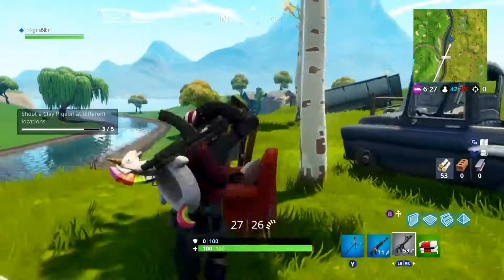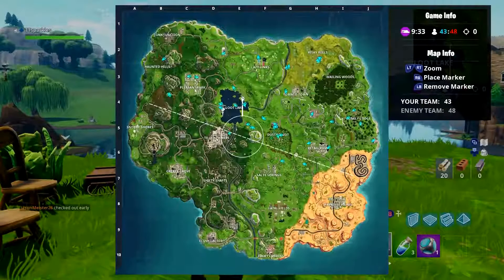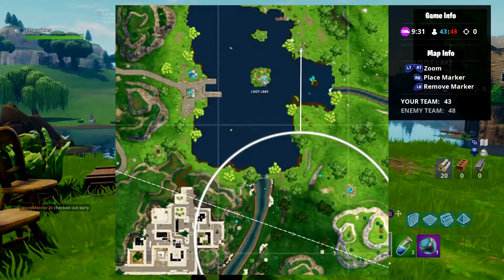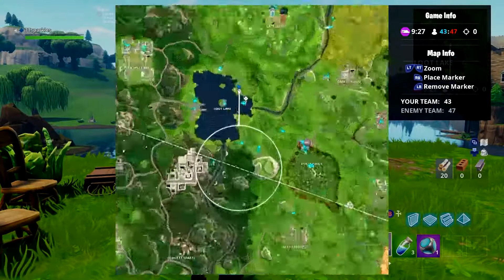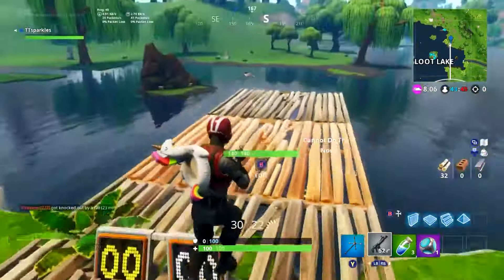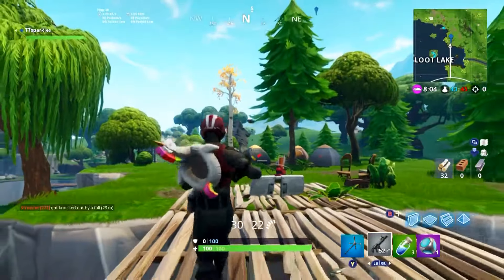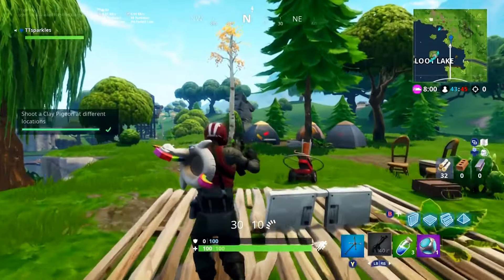The best guns for this definitely have to be an AR and a shotgun. And here's the last one — it is in Loot Lake. Just go to that mini hill that has the chest most of the time, come over here and try your best to shoot it. What I had to do is make a platform so it's a little bit easier. I just waited for it to come to me and I shot it down. And that's five out of five.